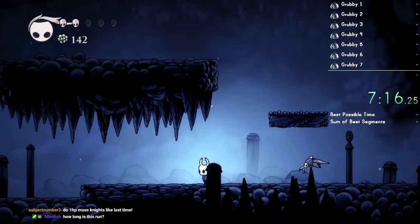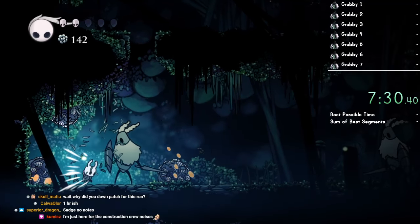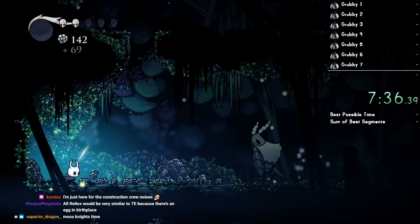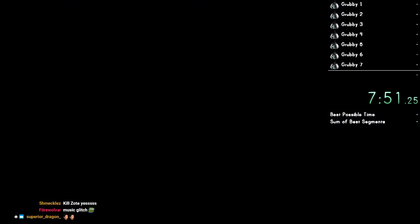Honestly, I might die here and have to reset. I wouldn't be surprised. We need that for the green path station, which we'll come back to later for some grubs. We come back with dive, and we also have to go up for the one near Baldur's Shell. Either way, we have to make a return trip, and we might as well do that when we have good spells.